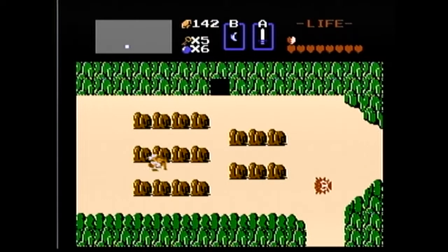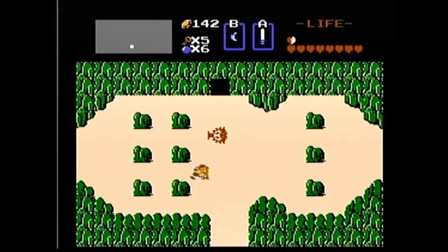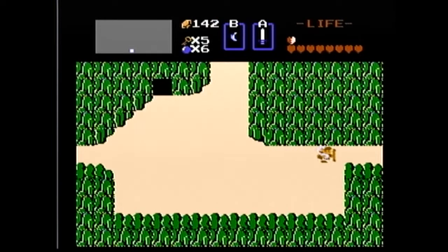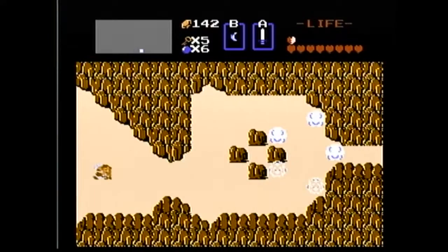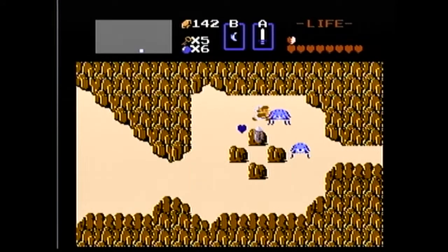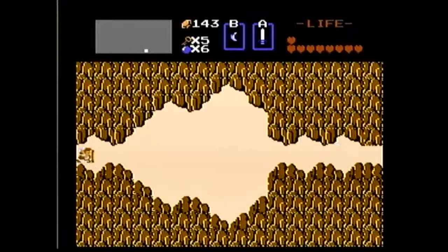As you might guess, the raft gets you over the ocean. I think there's only two places in the game where you can actually use the raft, so I'm going to do that. Keep on pushing through these guys. As I mentioned in previous episodes, I like taking them down for rupees — they're very prone to dropping rupees, even the blue ones, so I do like to go after them.